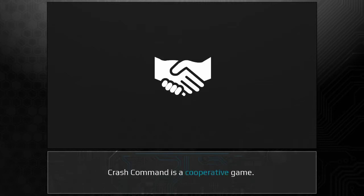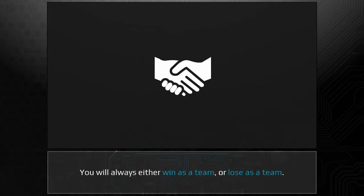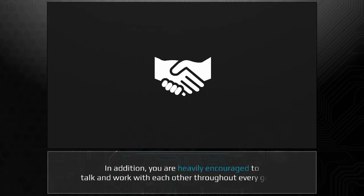Crash Command is a cooperative game. There are no hidden roles, no secret incentives to fight or backstab your teammates. You will always either win as a team or lose as a team. In addition, you are heavily encouraged to talk and work with each other throughout every game.